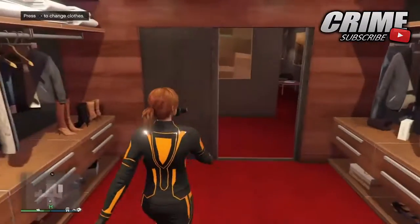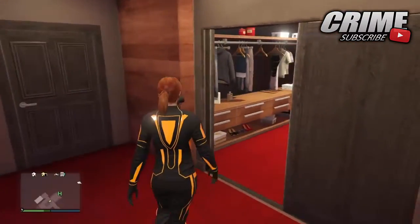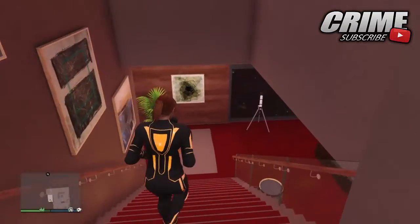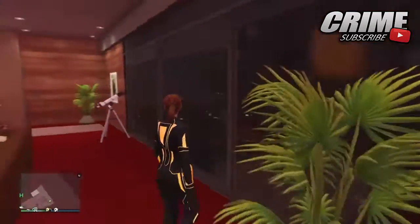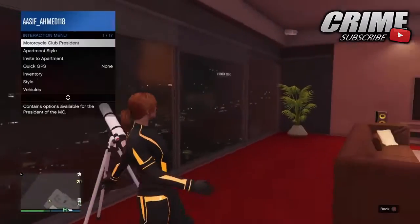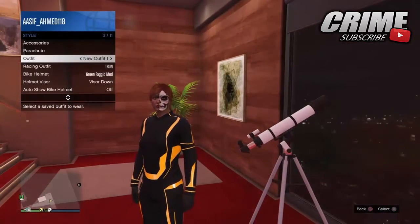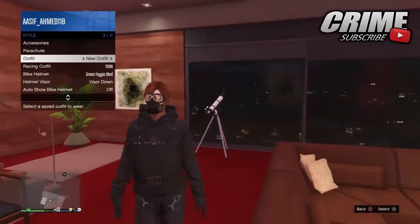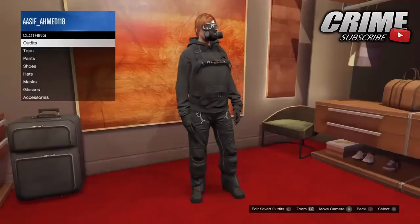Next, you'll need to equip a rebreather on another outfit — as you can see my character has it on screen. You don't need to save it. Go to the telescope in your apartment, make sure you have one, and walk a far distance away from it. Then run into the telescope and hold the touchpad on PS4, or hit right on the D-pad on Xbox controller, to open the interaction menu. Go to style and equip the outfit we saved.